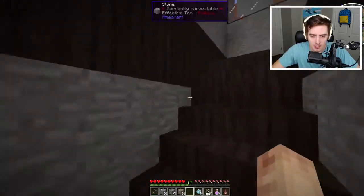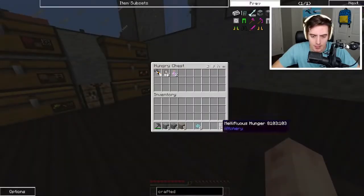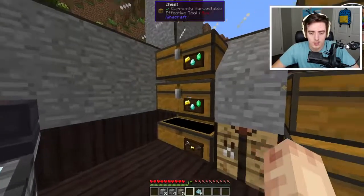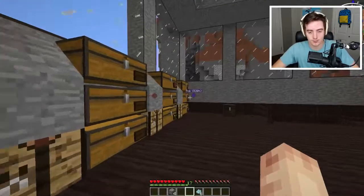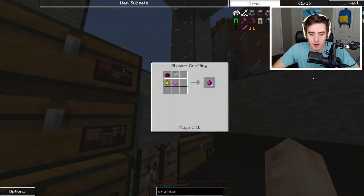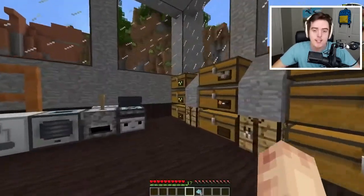We got this brew of sleeping stuff — that was from the challenge. I'll just put that in here for now. I don't really know what to do with any of that stuff. So we're gonna need dyes to get to the next part here. We gotta do this six times — six redstone, six glowstone, six magenta dye.